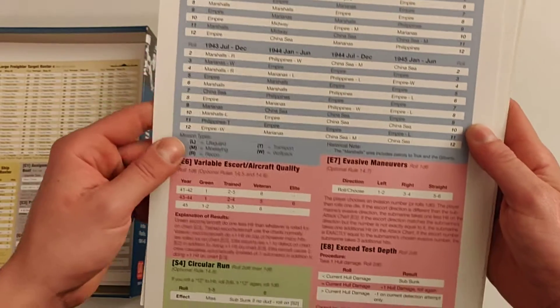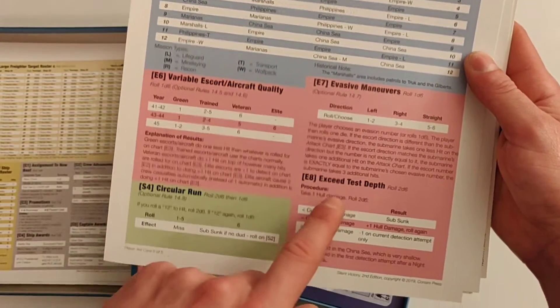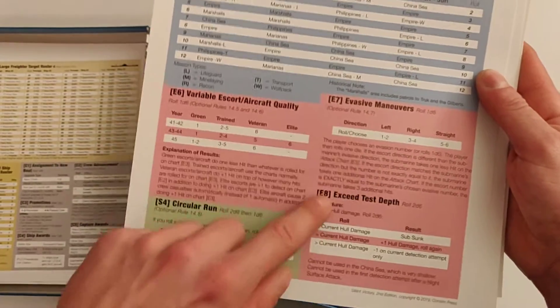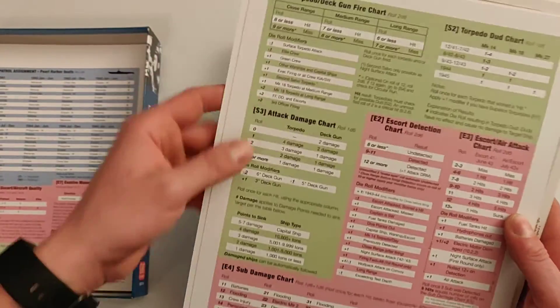We also have charts for random events, scuttling, and the wolfpack chart — which I believe was also in the rulebook in The Hunters, so that's another improvement. There's also a chart for patrol assignment and various escort and aircraft quality, evasive maneuvers, exceeding test depth, and circular run — which I believe were also in the rules of The Hunters.